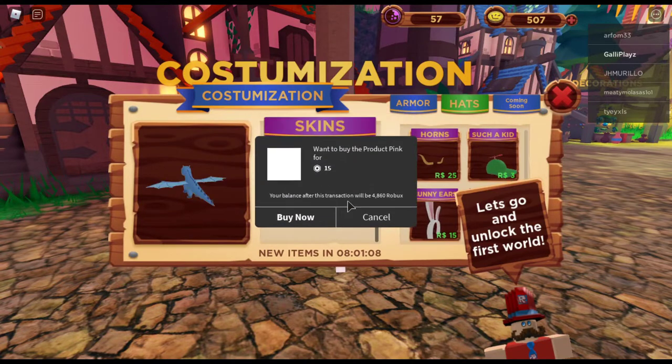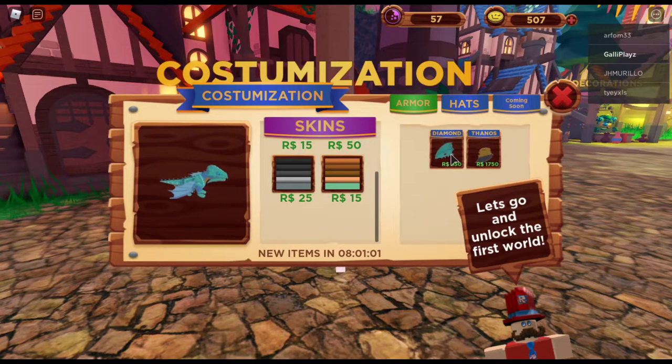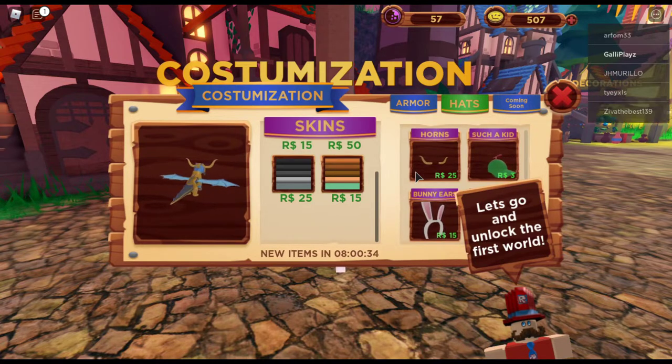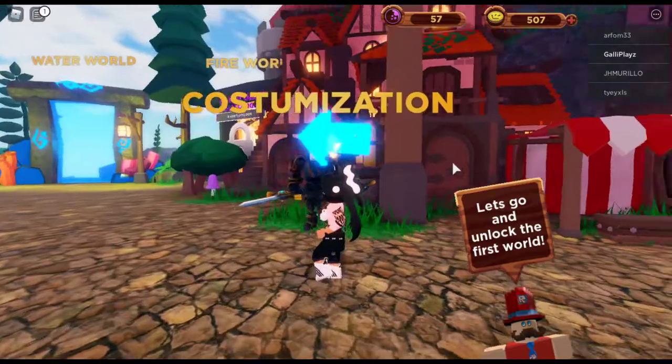Here you have customization where you can buy some Roblox skins, armor, and everything for your dragons. It is a cute extra addition. I do hope that eventually they add some customizations for people that cannot spend Robux, because it would be really sad if this game focuses on spending Robux. Those who are free-to-play will not have these cute additions. I think through events or quests, players should be able to receive these kinds of additions for their dragon.